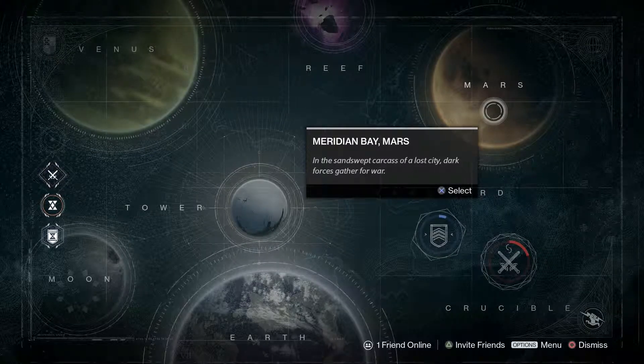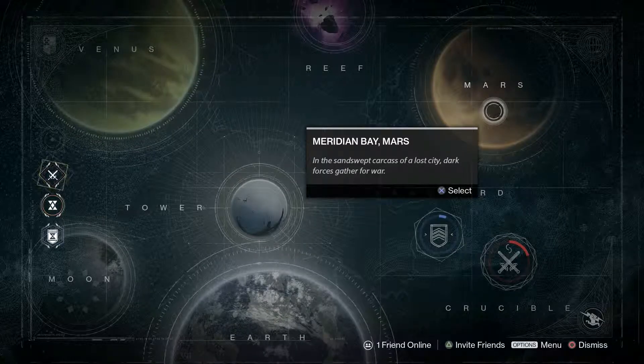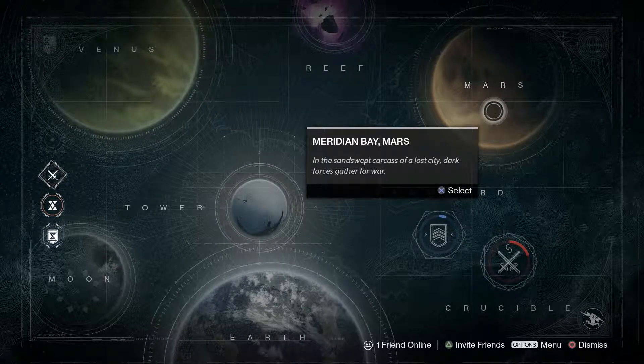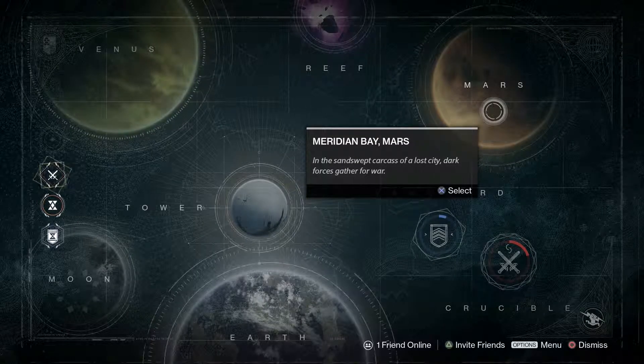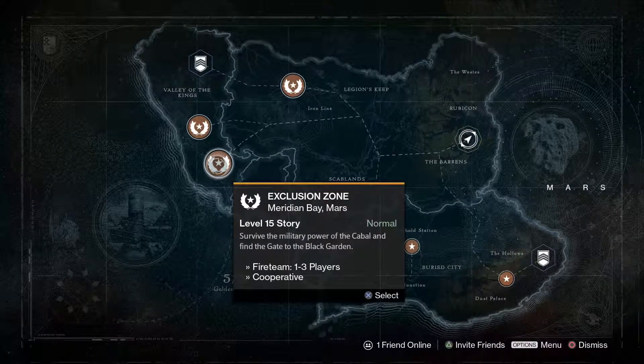Hey guys, we are finishing up the dead ghost location guide here on Mars. There are 18 dead ghosts here, six of which you have to get in mission — I'll be sure to point those out to you. So here we go, let's finish this out, starting off in the Exclusion Zone.